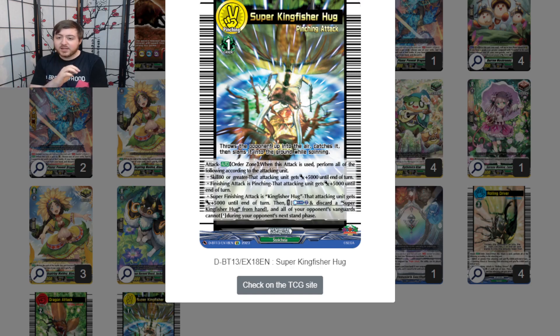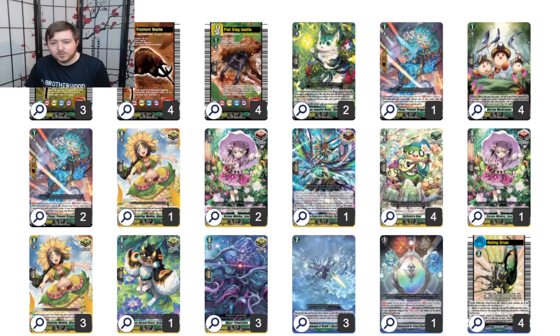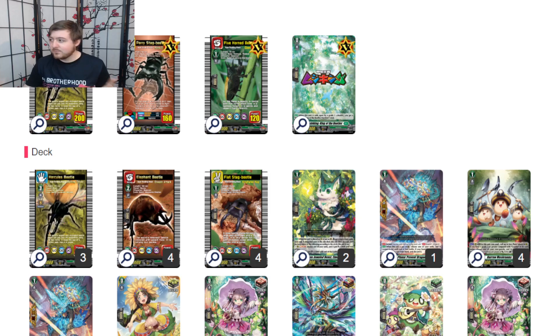This doesn't really help against Luard because Luard gets the free Drive Plus 1 and sentinel restrict. However, Luard you can easily rush against. This brings me to how to play this deck: at grade one, play a Flat Stag or Five Horn because you're swinging 18 to 23 without even drive checking. At grade two, if you still have Flat Stag, do not rest the order for the vanguard swing because it's just 15k, which isn't that good compared to 23.